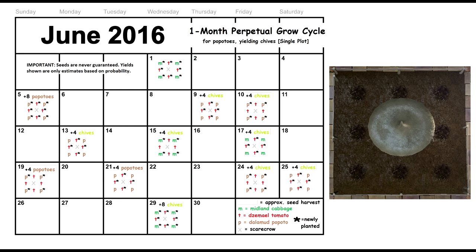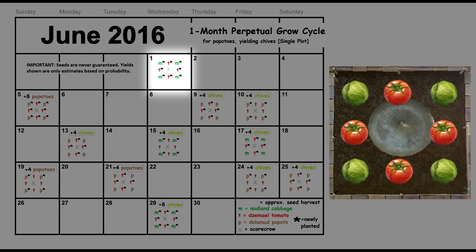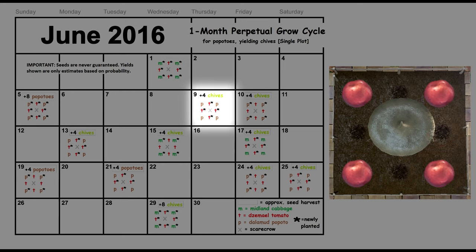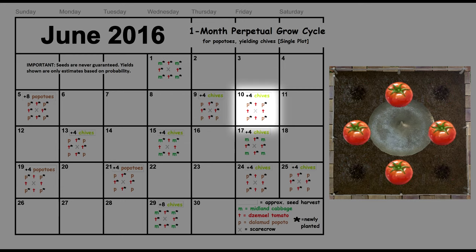Let's take a look at this calendar to better understand a perpetual grow. Remember that seeds are never guaranteed and the yields shown here are optimistic guesses — I'll be focusing on seeds obtained and not the actual crops themselves. On June 1st I plant a fully fresh garden of Midland cabbages and Zemiel tomatoes. Both crops take five days to grow, so on June 5th we harvest up to eight popito seeds and use four of those seeds to plant a new garden of popitos and tomatoes.